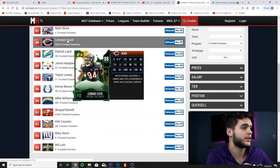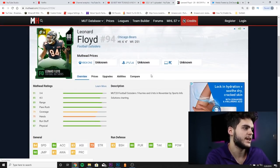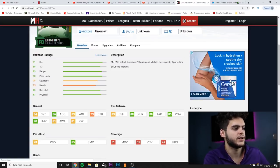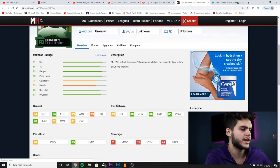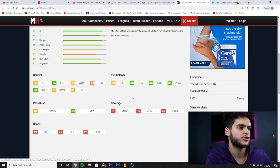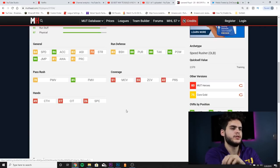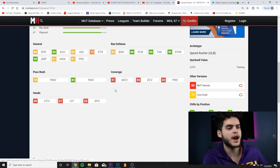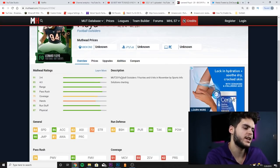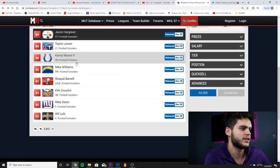Next we have Leonard Floyd — you guys remember him from the Ghost of Christmas card last year. He's an 88 overall right outside linebacker for the Chicago Bears. He has 84 speed, 86 acceleration, 83 agility, 90 jumping, 83 block shed, 88 pursuit, 88 tackle, 85 hit power, 85 finesse move, and 78 power move. He's a decent hybrid linebacker but more of a pass rusher and run stuffer. I wouldn't recommend this card unless you're on a Chicago Bears theme team.